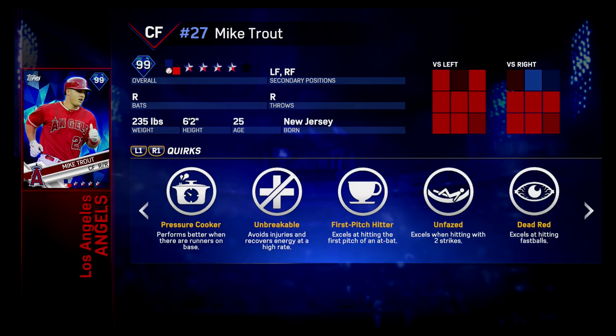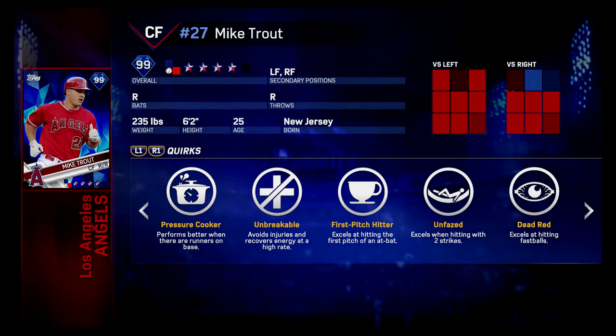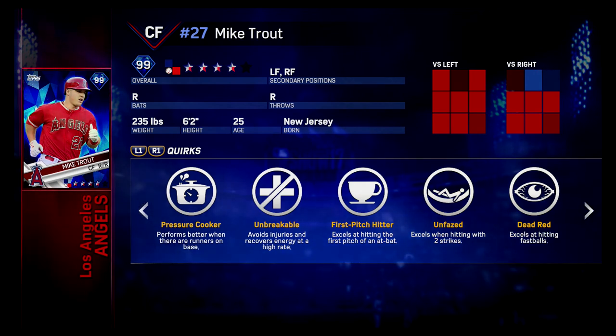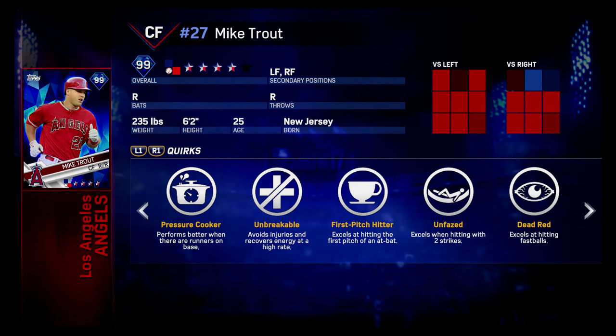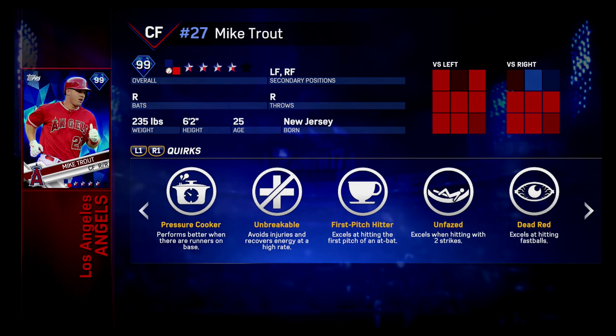The next one, which I honestly believe is the best quirk in the game, is Unfazed. It's the total opposite of First Pitch Hitter because your PCI gets bigger after two strikes. So if you're somebody that wants to work the counts and you've got this Unfazed quirk, it'll make your PCI better, help you get hits, and help you work the counts. In my opinion, this is the best quirk.